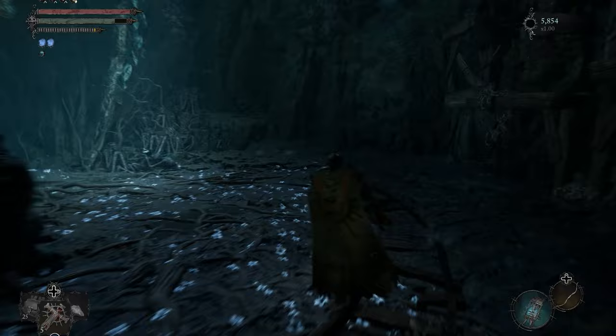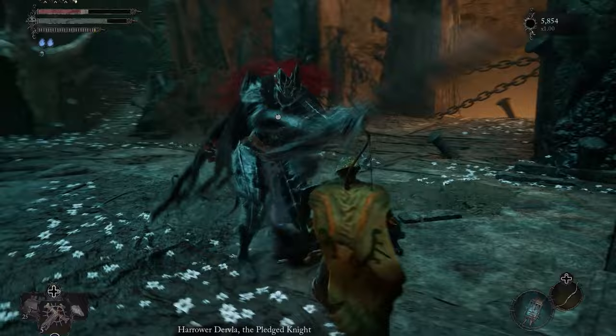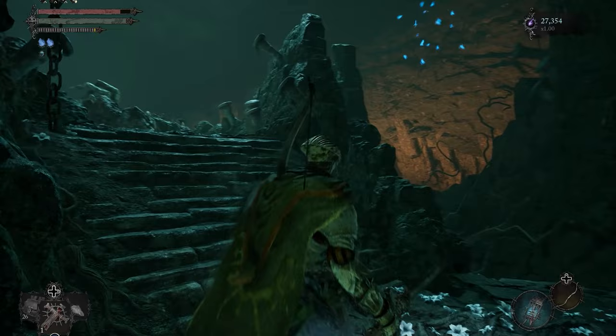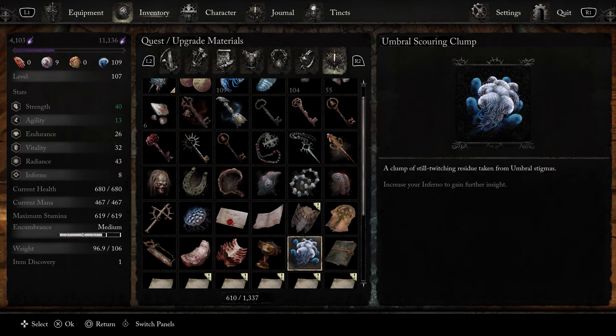Reach the Depths Vestige at the bottom of the Revelation Depths. There is an optional boss ahead — battle Harawa Dervla the Pledged Knight and defeat both forms. Defeating her gives you access to a strange altar behind the boss arena up the stairs. This altar requires a unique item. Return to Molhu the umbral vendor in the Skyrest Bridge and purchase an umbral scouring clump, which costs 50 umbral scouring.